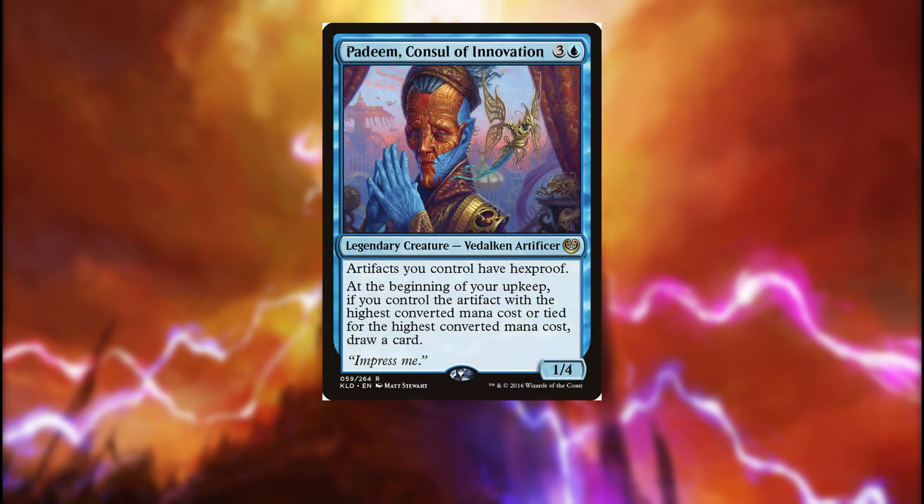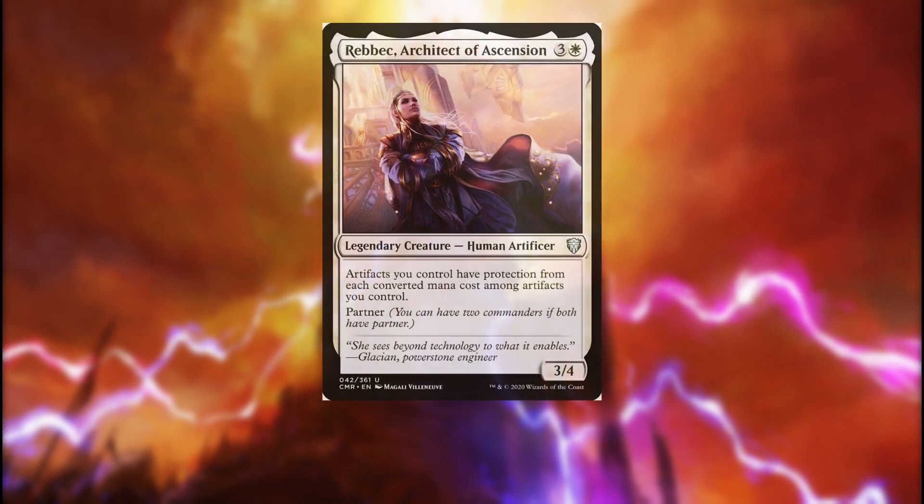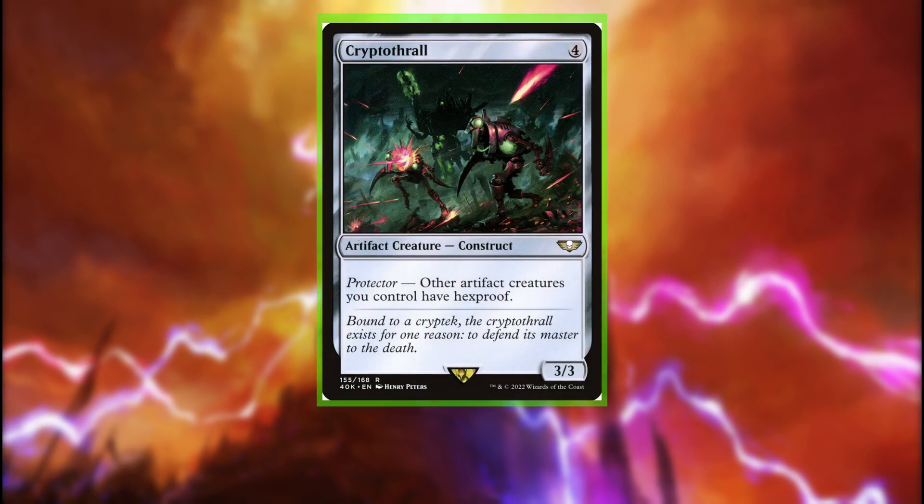Ornithopter is gone. Padim, Console of Innovation, gives our Artifacts some much-needed hexproof, but our deck is most efficient when it's playing tokens, which have mana value of zero — so we're likely never drawing cards with it. It's just protection for 4 mana on something that's not an Artifact Creature. Instead, if we really want the protection, Rebek, Architect of Cascension, will give our Artifacts protection from a lot of enemy boards and make them even harder to block, and can save us from red damage-based board wipes. And Cryptothrall gives us that hexproof we were looking for, and it is an Artifact Creature — strictly better than Padim in this deck.